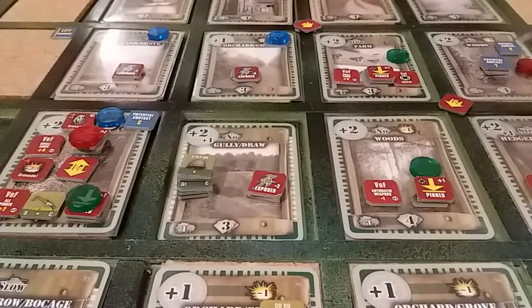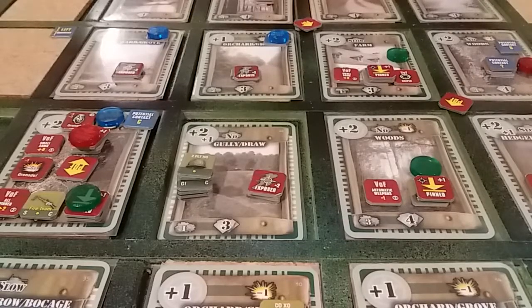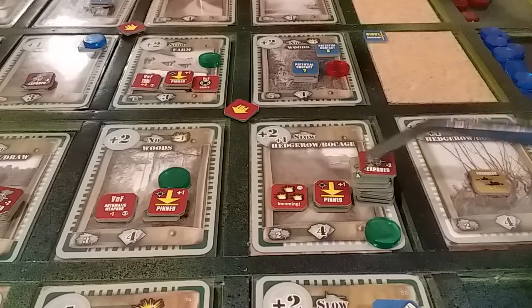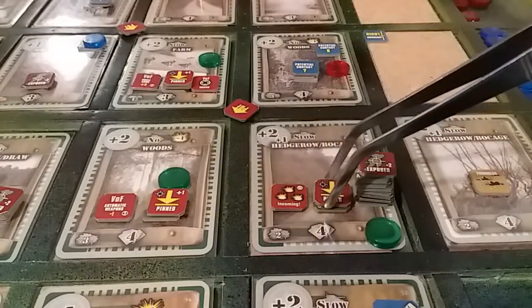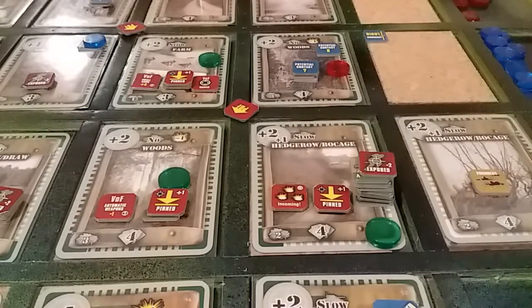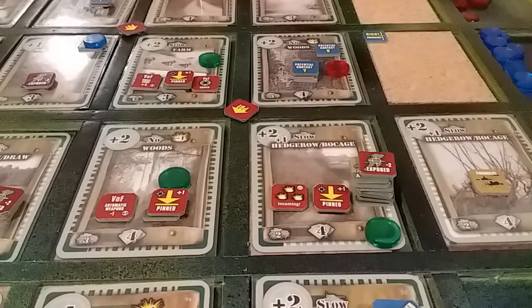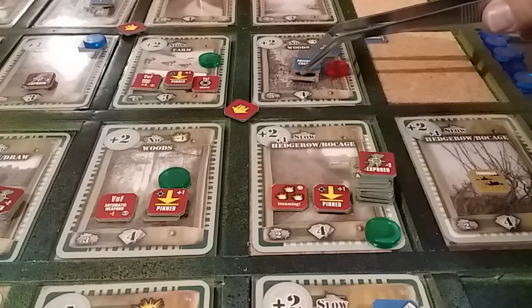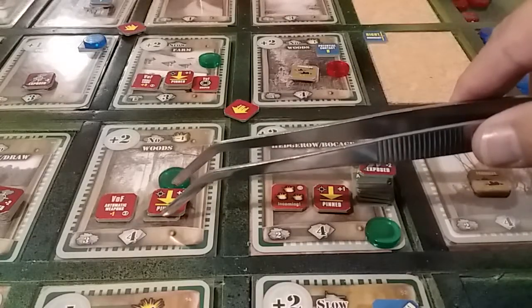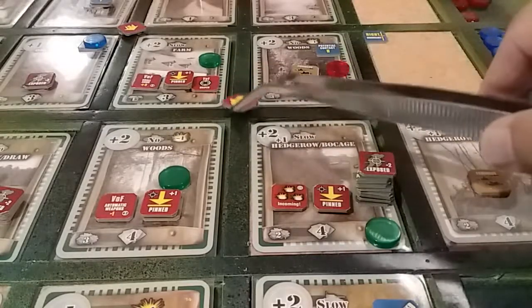The next thing 3 Platoon tries is a spot — spot 2, 2 here. So 3 Platoon and the assault team are now here exposed, and we still have this pinned fire team. The incoming marker will disappear because the arty spotter only had the one fire mission. We have a spotting roll — just a draw of 1. Yay, we've spotted him! Potential contact comes off.